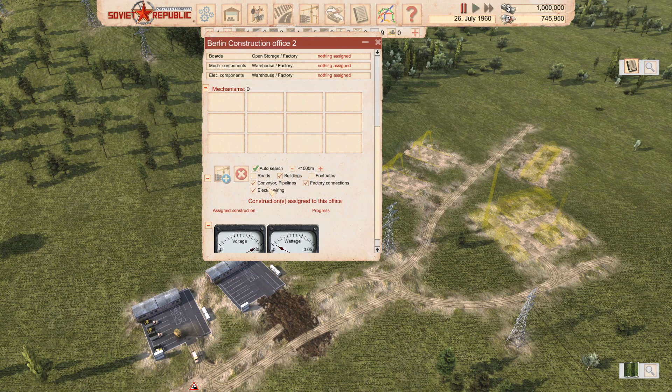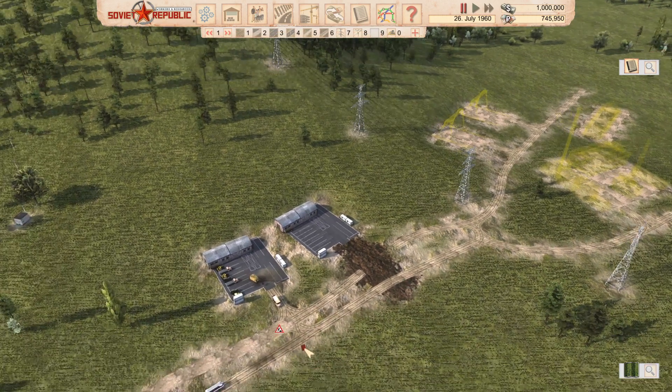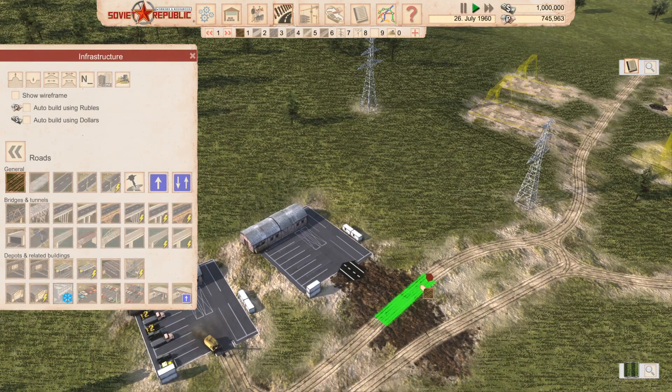Usually it will search all these buildings and I'll have a huge list of things I don't want to build. I don't want roads here, no footpaths, factory connections I'll usually build by rubles since they're not that expensive, no electric wiring for now, and no conveyors or pipelines down the line for now. So it'll just build buildings. Good — now we can run it again and connect it up.